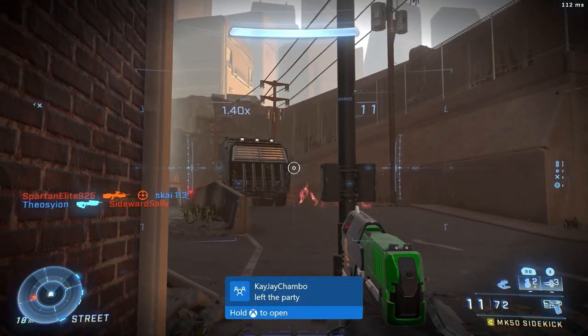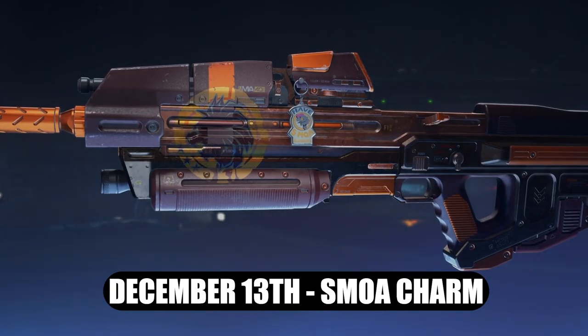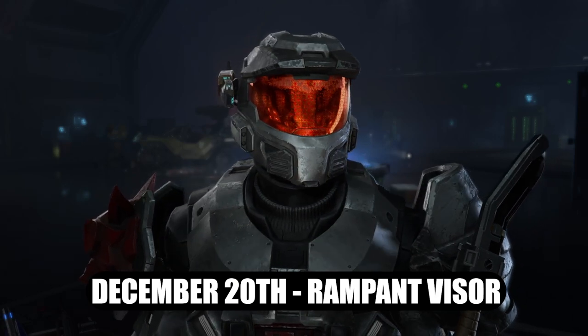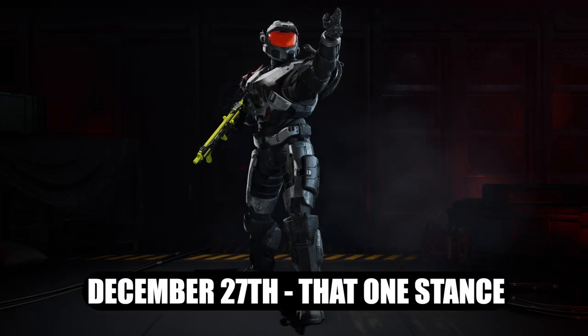At November 29th we got the Spring Mountain Stance. At December 6th we got the Splatter Backdrop. December 13th we got the Smoa Weapon Charm. December 20th we got the Rampant Red Visor kind of looking thing. For December 27th we got that one stance.